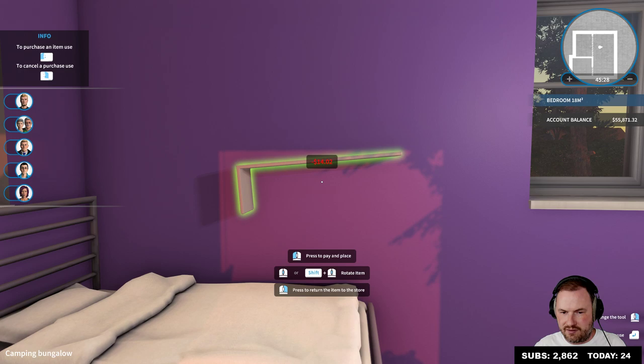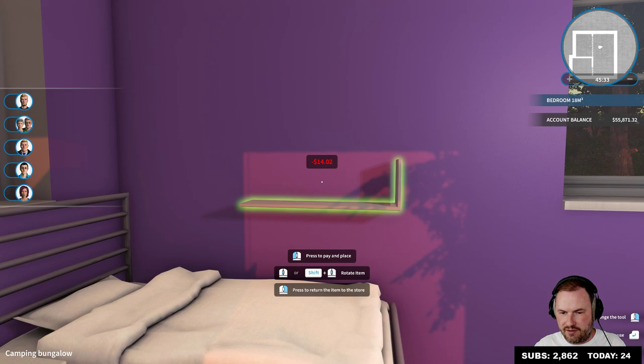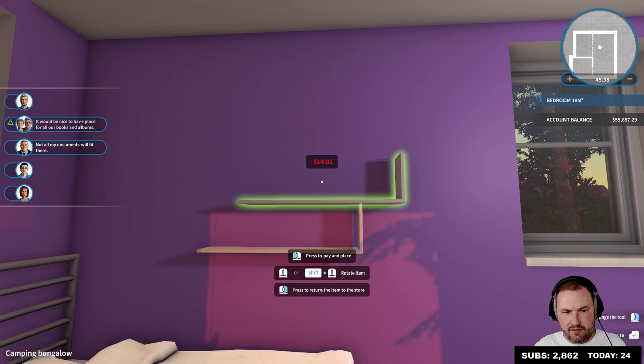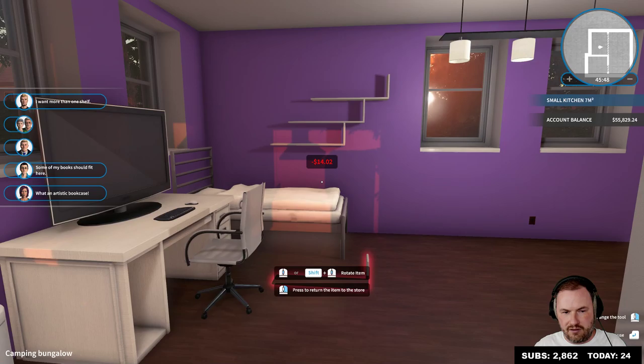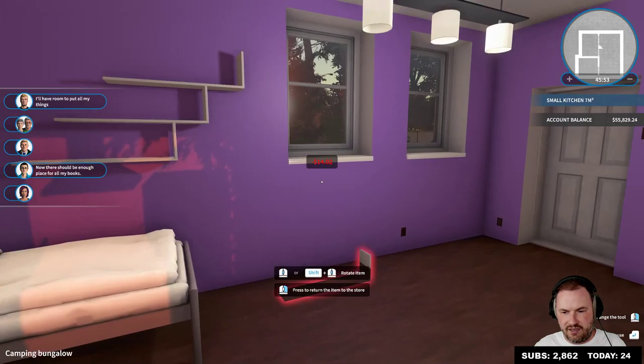Other — where were those little shelves? Hanging shelf — up. Okay, let's buy many of these and we can put Chang's books on here. Not all my documents will fit there, some of my books should fit here. All of my books will fit here. Now there should be enough place for all my books. Chang is lucky in that, he likes that a lot.